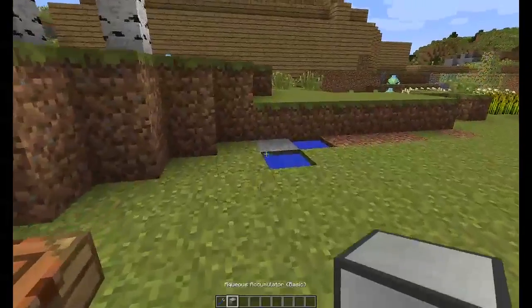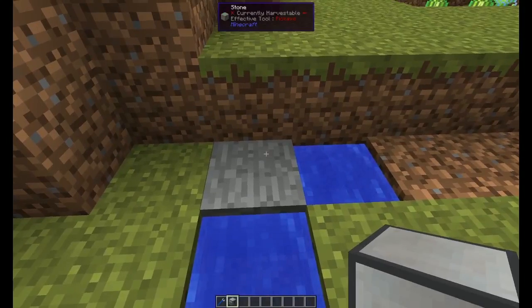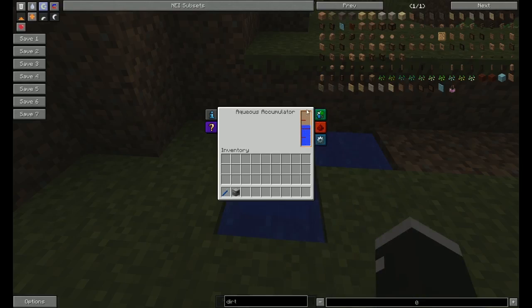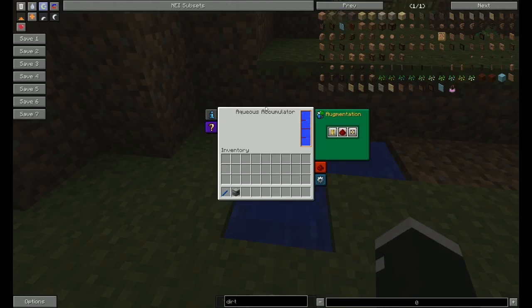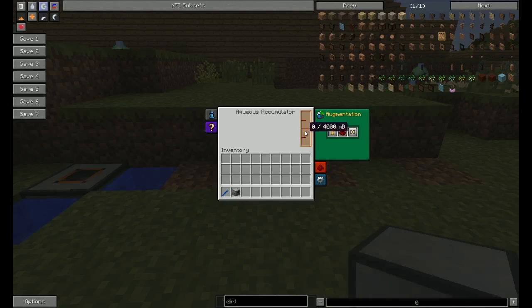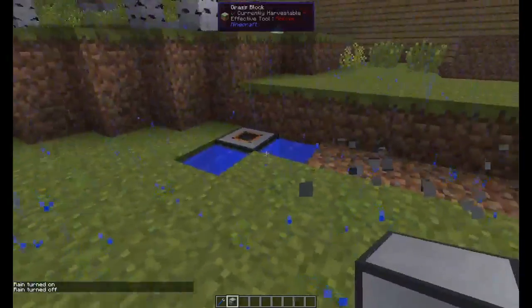Now, I'm sure a lot of you are familiar with infinite source pools. Well, treat this like an infinite source pool. It does not matter what the configuration of the water is, as long as two blocks are touching it, like so. It will generate water, and just keep generating water. There are augmentations, though I do not believe a lot of them really do much with this one. It's a very simple machine. It pulls in water from the surroundings, and even passively, possibly when it's raining — yeah, when it's raining it will also collect water. So, that is also an important thing to note.